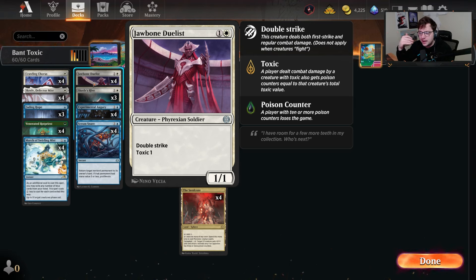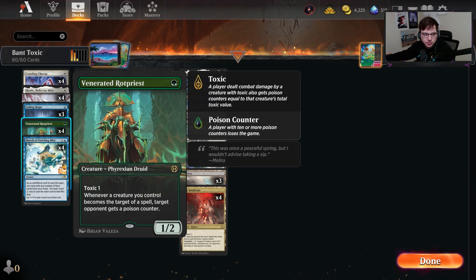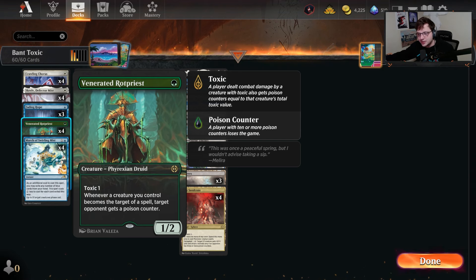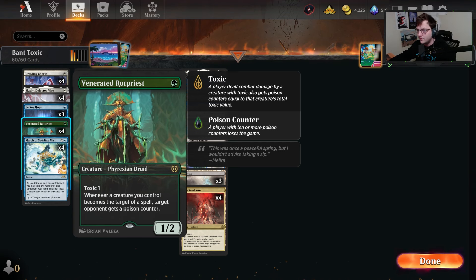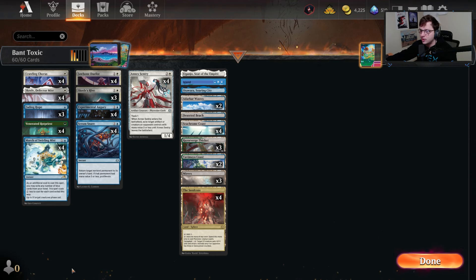Four poison on turn three is insane — especially while also protecting it. We have things like Rot Priest that are so hard to deal with. We played against a lot of mono-black today, which was kind of weird. Mono-black in the past was pretty popular but it's falling out of favor because it just doesn't work as well without Meathook Massacre and Invoke Despair. You might get buffed in the next set, but right now this deck is just absurd — in best-of-one it is so strong.